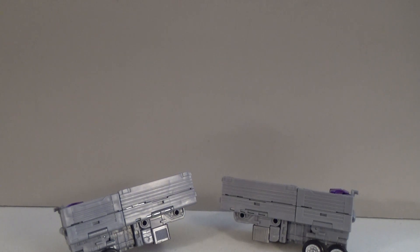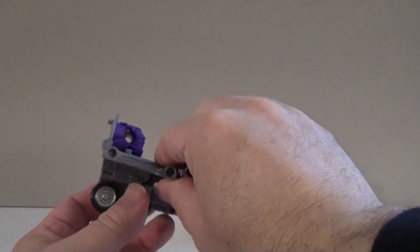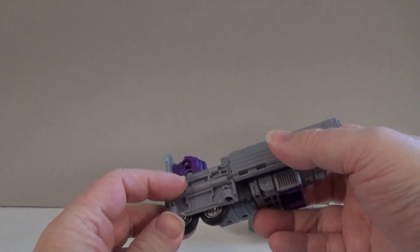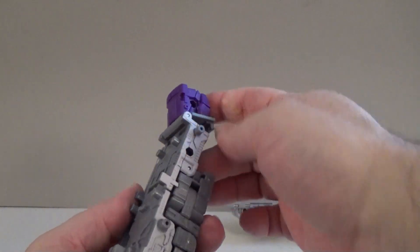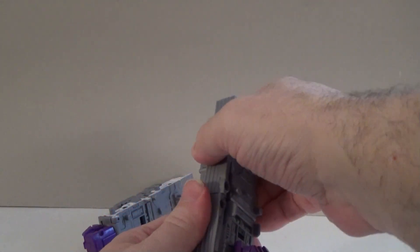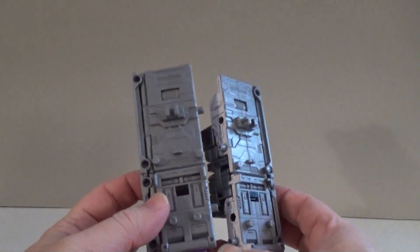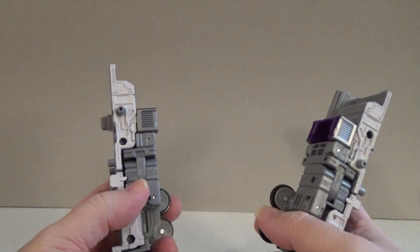Now to build the arms of Menasor, you'll need the lower portions of the trailer. Fold the side of the trailer down, then fold up the sides at the midpoint so it condenses. Then fold down the section with the hand — this part forms the left hand since it's where the thumb is. Now, you could leave them like this if you want the G1 aesthetic, but there are further folds that break up the other two cars and give you more articulation. We need to attach the cars.